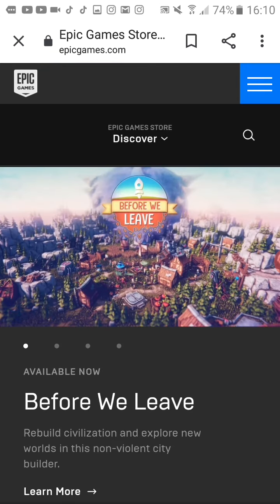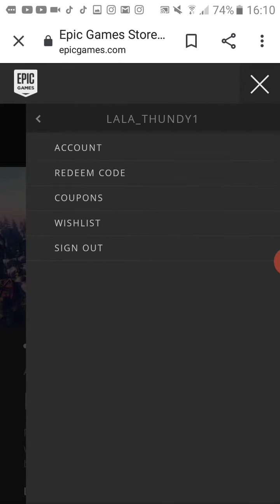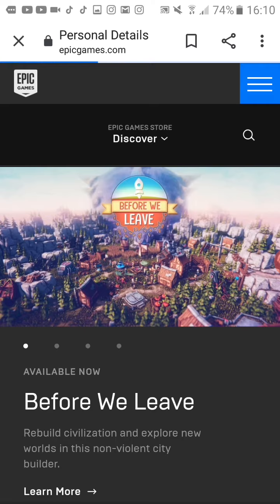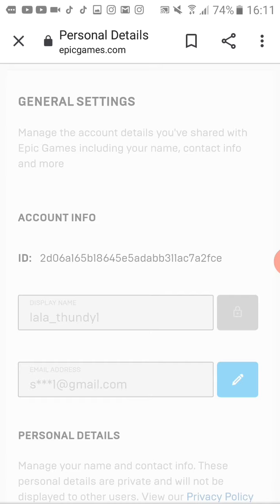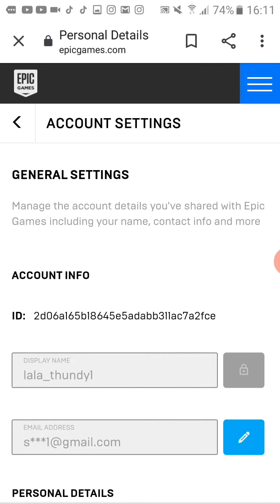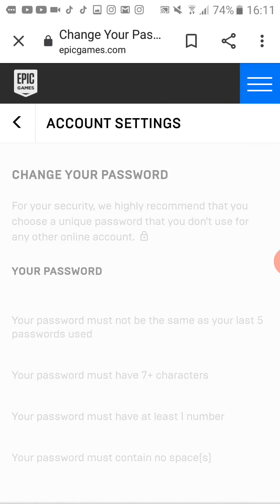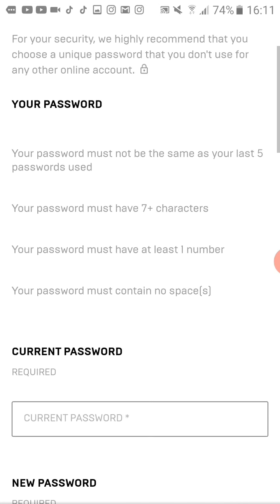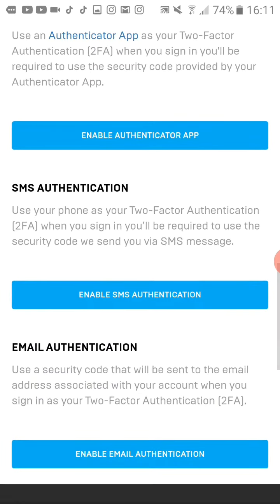Once you come here, if you click this you can see the login option, but if you're not logged in you can't proceed. So you click on your name, go on Account, then click back and go to Password and Security.